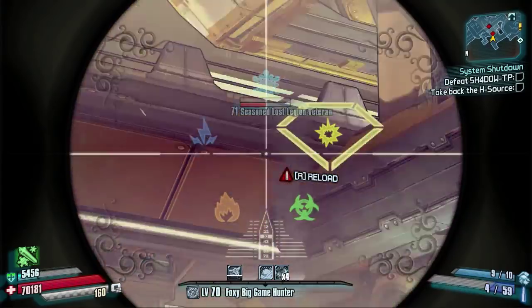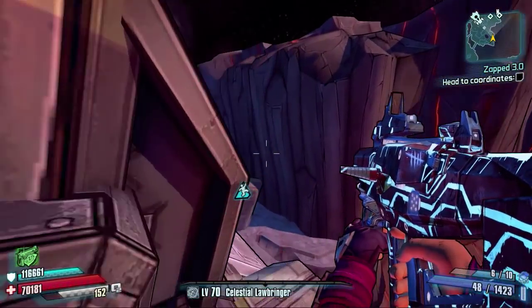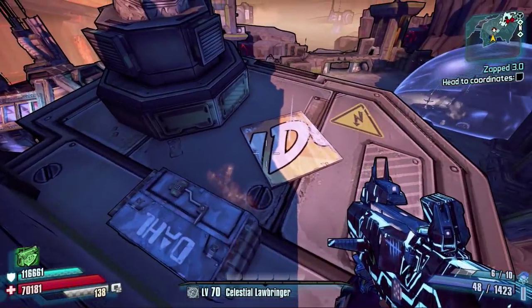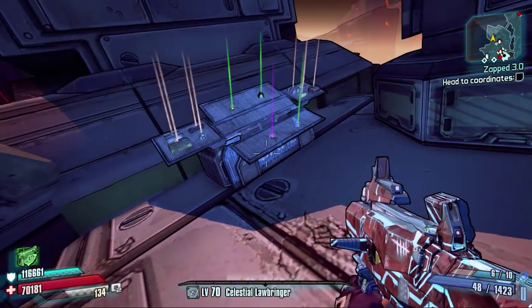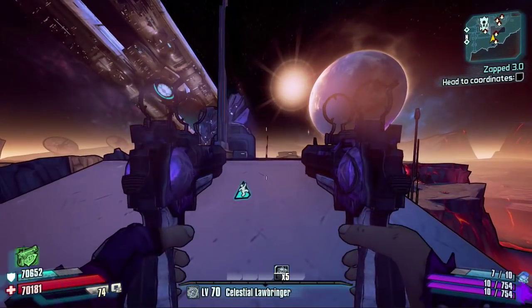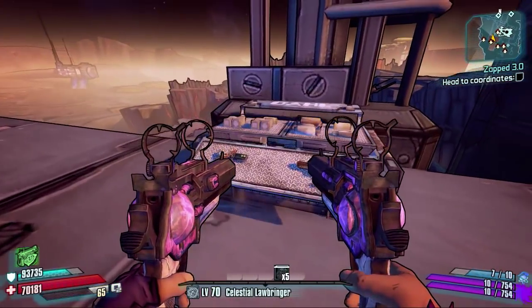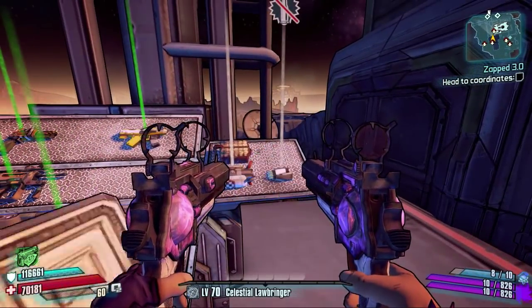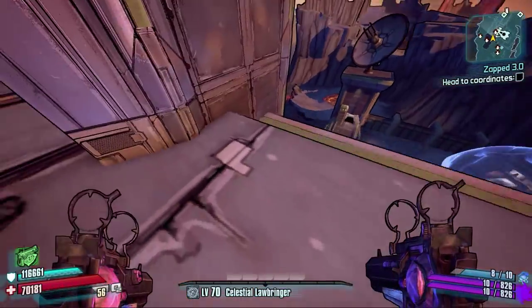First thing I'm going to tell you is where to get it. The place where you get it is in Regolith Range, and to actually get it you need to spawn the secret little boss called Nell. There is a side mission in the game early on where you've got to fill out some guy's last request, and at the end you've just got to go up to this guy called Nell and call him a dick - and you think that is the end of it. But there is actually a secret little way to get him to actually spawn.